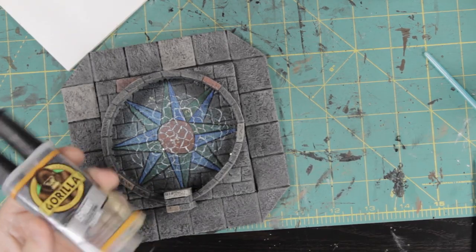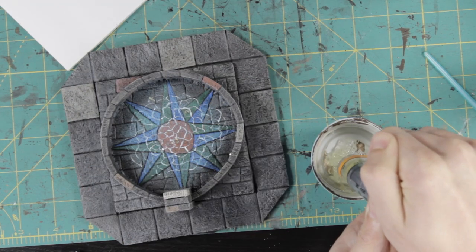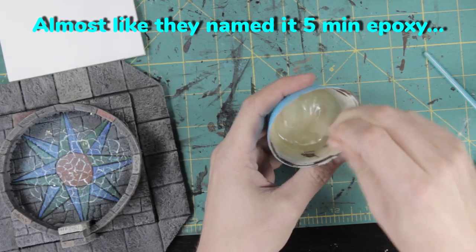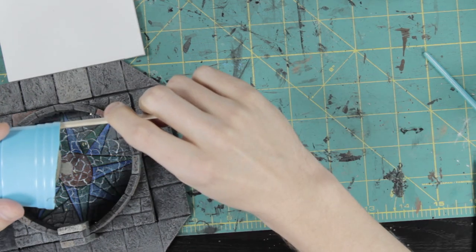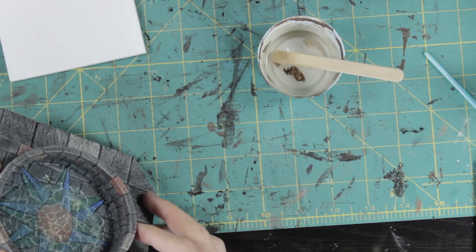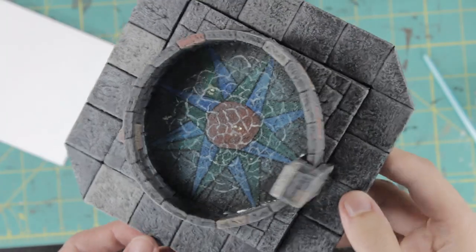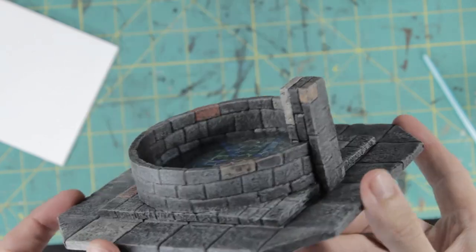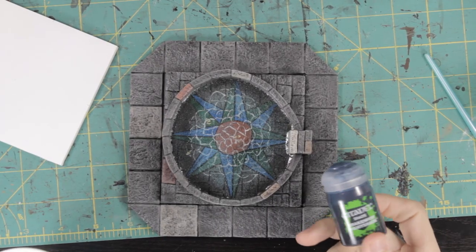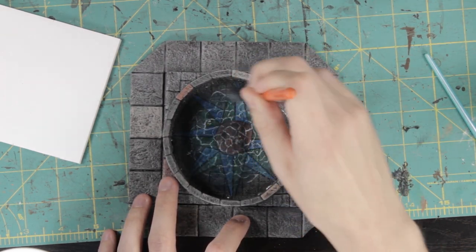And now for the step that is going to ruin and/or bring this whole project together. This 5-minute epoxy is great for small water effects and unlike other types of resin doesn't take forever to cure. The problem was I had less than half a tube of it, and once I got it in I quickly realized this was not nearly going to be enough. But I went ahead with what I had and teased it into the corners especially by the spigot, and it looked pretty good when it had dried. I honestly would have left it like this, but because of the dry brushing being above the surface of the water I was going to have to add some more to fix it.